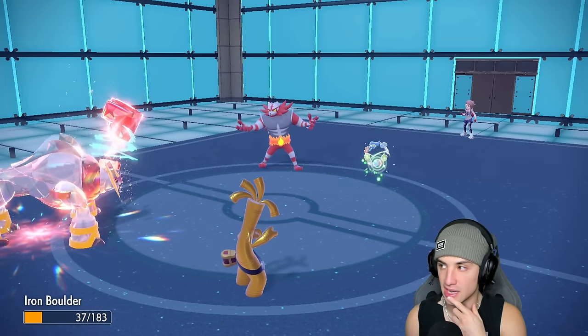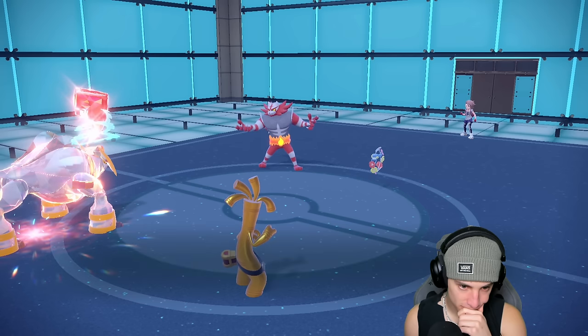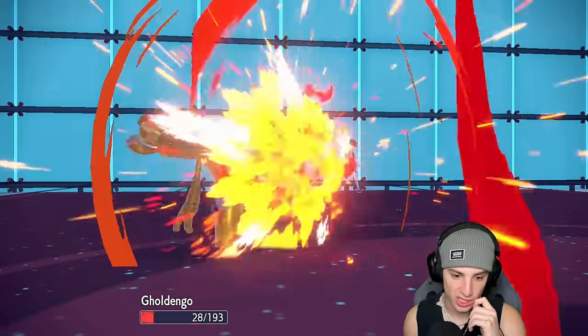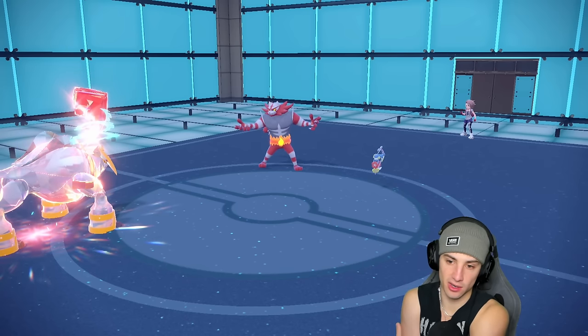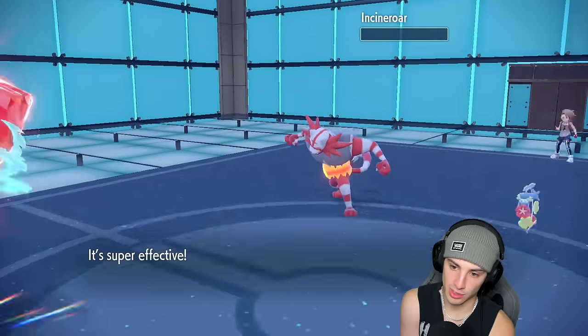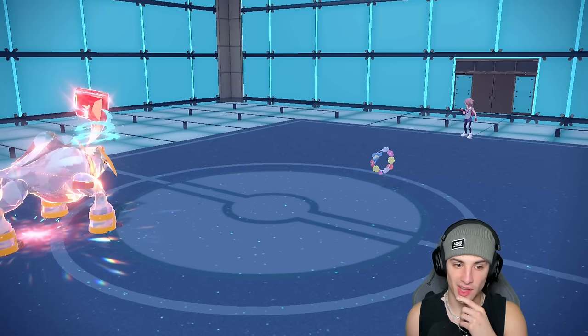He's going to go for a Fire move — Temper Flare or whatever — into the Incineroar slot and just kill Goldiego. I make the nice little read, going for Make It Rain. He ends up going for a Fire move and we should pick up the KO on Incineroar no problem — which we do. I'm still plus one and they're going into their final Pokemon with one turn left in Trick Room, I'm hoping.